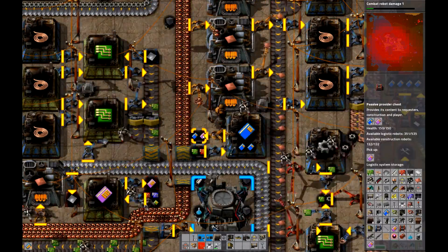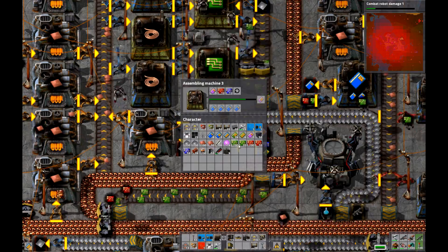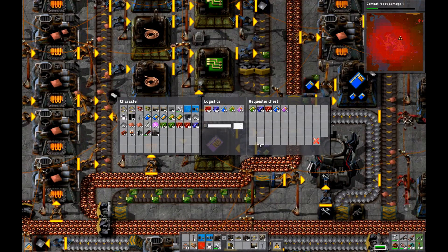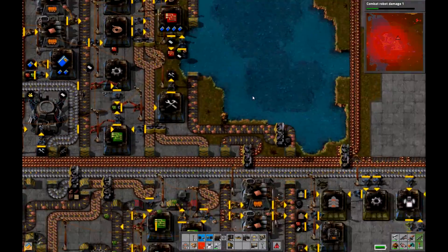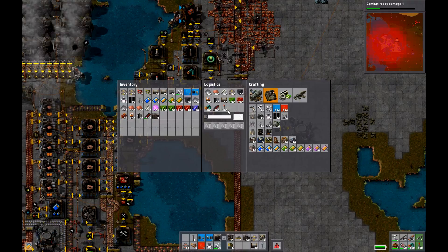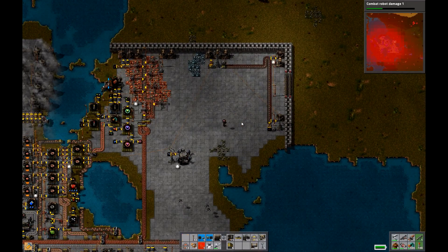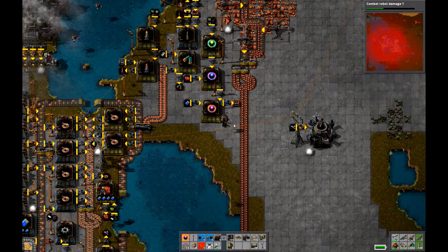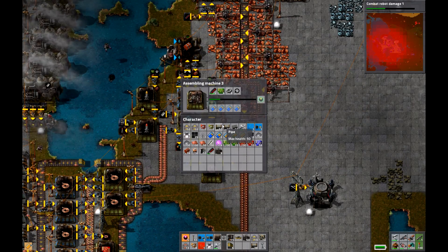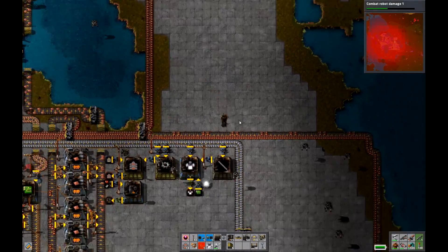I thought I told you to switch to Blue Speed Cards. We've got some Destroyer Capsules — three of them. I'm gonna have robots constantly bring me some, because Destroyer Capsules are actually quite handy for attacking Biter Bases. I kind of want to have a little bit more than four of them before I go crazy and attack all the Biter Bases I can find.